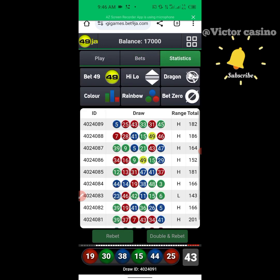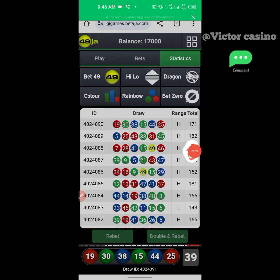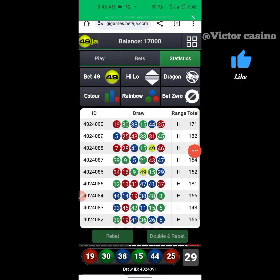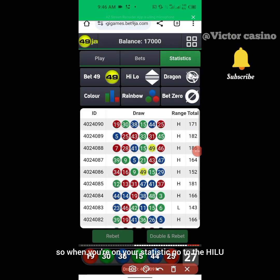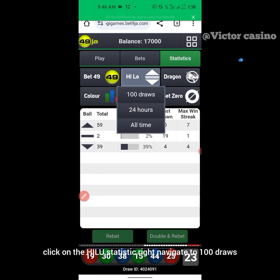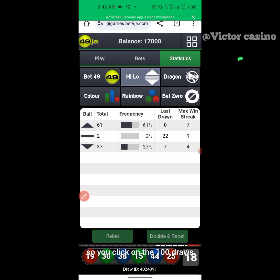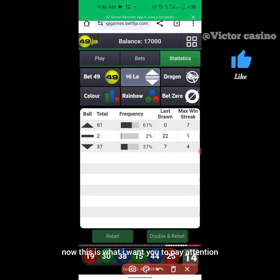Okay good, let's begin now. When you come to your statistics, go to the High-Low section, click on the High-Low statistic, and navigate to 100 draws. Click on the 100 draws. Now this is what I want you to pay attention to.